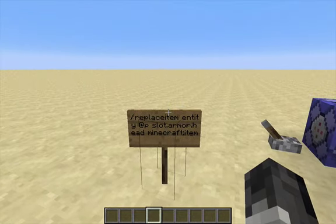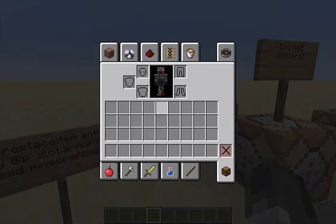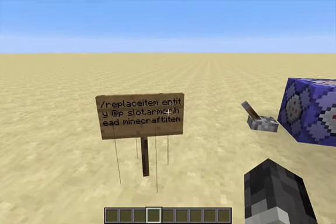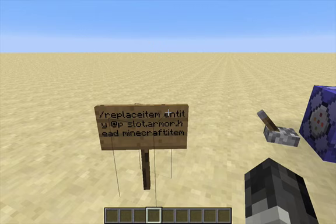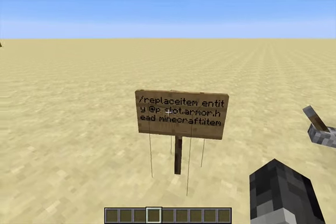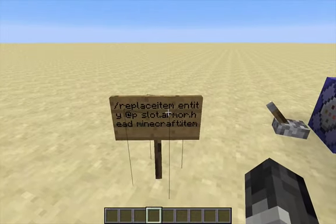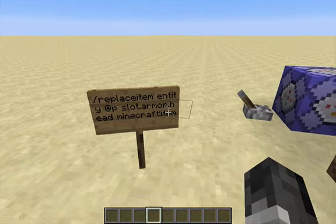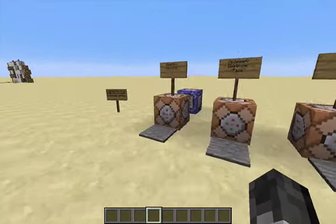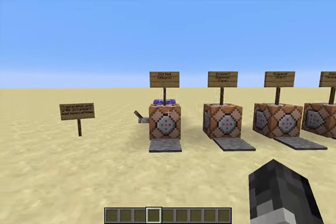Let me explain this command a little. replaceItem is a command that replaces any item in any object that can hold items, or in any entity, or yourself. So it can set an item in any part of your inventory, and in this case I'm going to do it in your head slot. Entity is just a parameter because you can choose either entity or block. @p is basically me, the closest player. slot.armor.head is choosing the armor slot for the head, and whatever the item name is, that's the item that's going to be put. I'm showing you the 10 coolest ones you can put.